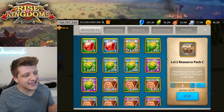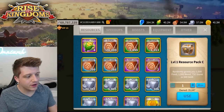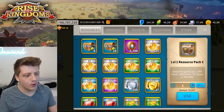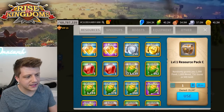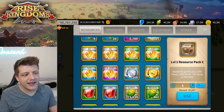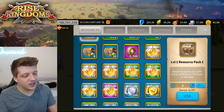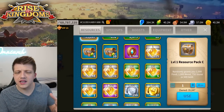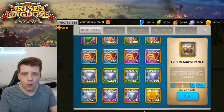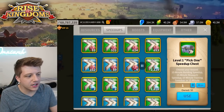Now let's take a look at what's been hoarded on this account. Not that many resources, but we do have a decent amount of VIP points and alliance credits, and a little bit of gems — not too many gems. Unless you're going to show off the hoarding, there's no reason to hoard this stuff. He probably just wanted to save it all for a video, but there's no downside to just using VIP points.